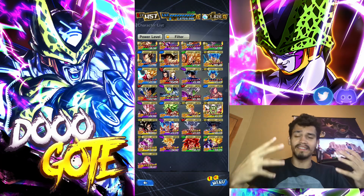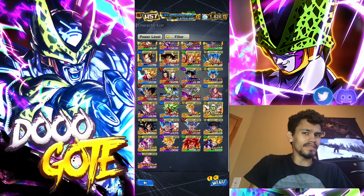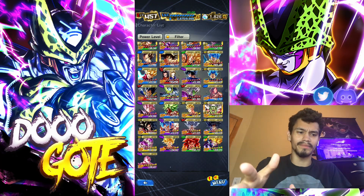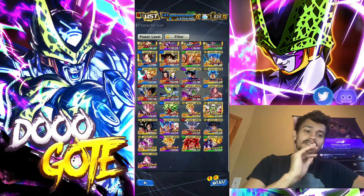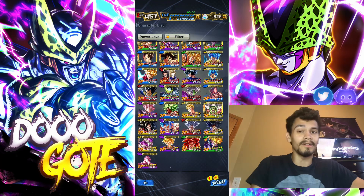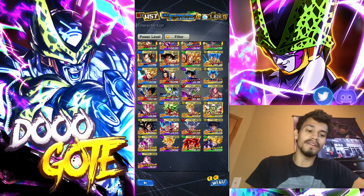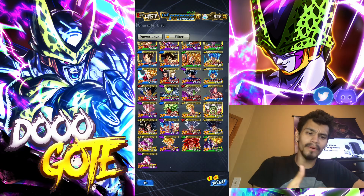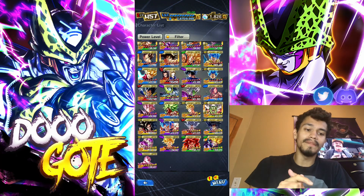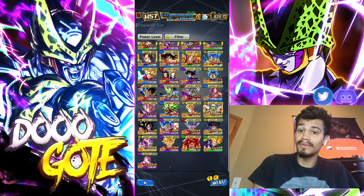I've heard a lot of talk about Trunks - some people saying he's complete garbage, some saying he's better than Dragon Fist and Vegeta. They're hard to compare because they don't even go on the same teams. We're not using the droids today because I don't want them to carry - I want this to be a Cell video to see what Cell can do. Cell wants to be with the droids, Vegeta Blue, and itself, which gives blue, red, purple, but let's see what Cell does.